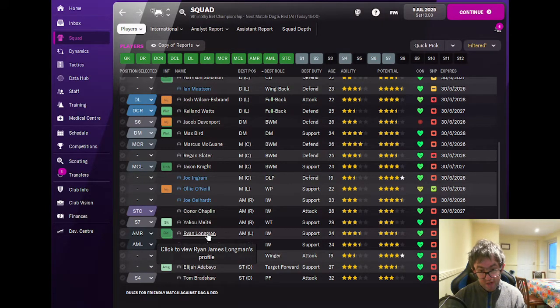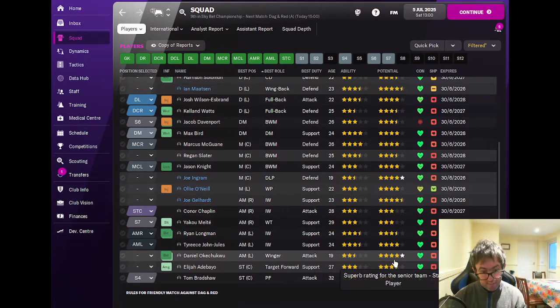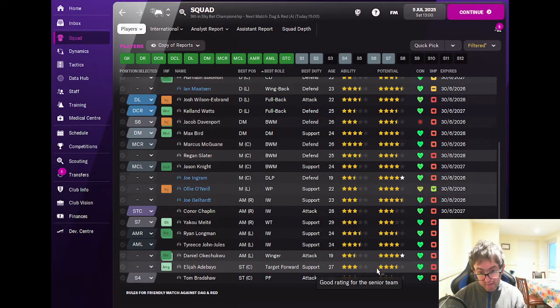At left winger: Ryan Longman, 24 years of age, three and a half star current ability and potential; Tyrese John-Jules, three and a half star current ability, four star potential, 24 years of age; and Daniel Okachukwu, 19 years of age, two and a half star current ability, five star potential — one for the future, currently under offer for loan from Plymouth Argyle. In strikers we have Elijah Adebayo, 27, three star current ability and three and a half star potential, and Tom Bradshaw, 32, three star current ability and potential.